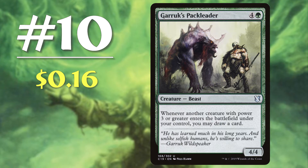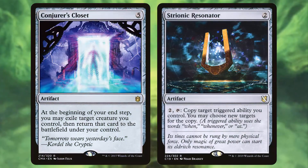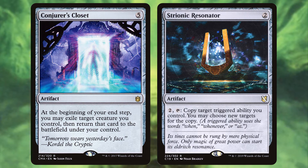Notice how it isn't a cast trigger but instead an enter the battlefield trigger. This means that if you're able to blink your creature with cards like Conjurer's Closet, or copy the trigger with Strionic Resonator, you can really cash in on the value. This card slots perfectly into any creature deck and performs extremely well when paired with any enter the battlefield shenanigans.